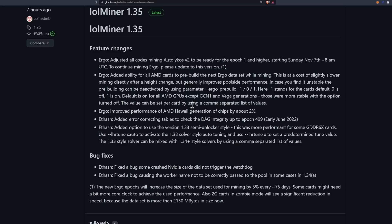Bug fixes include: a fix for a bug where some crashed Nvidia cards did not trigger the watchdog in ethash, and a fix for a bug causing the worker name not to be correctly passed to the pool in some cases in 1.34a. It's important to note that the new Ergo epochs will increase the size of the dataset used for mining by 5% every 75 days. Some cards might need a bit more core clock to maintain performance. Also, 2GB cards in zombie mode will see a significant reduction in speed since the dataset is now more than 2 gigabytes.